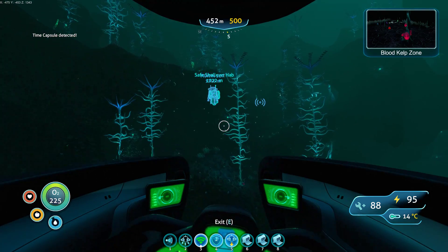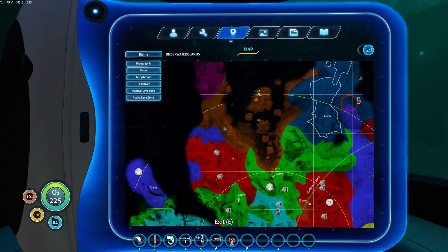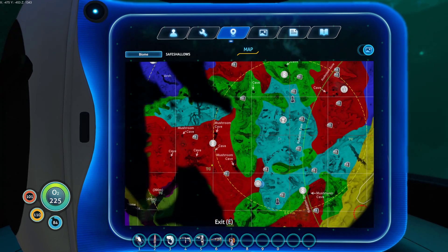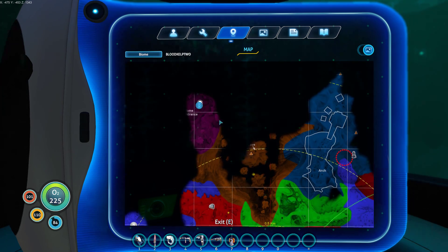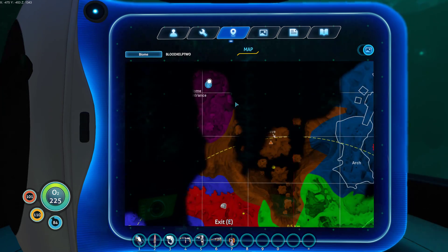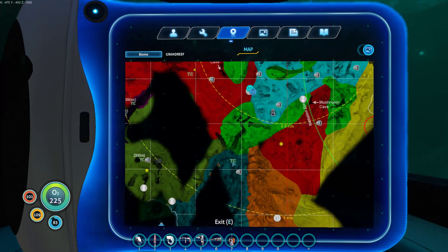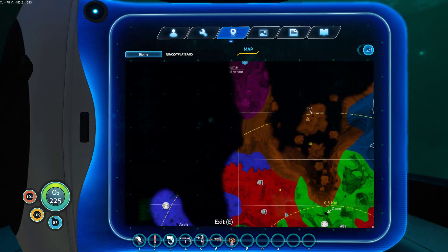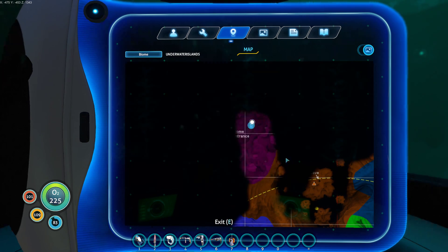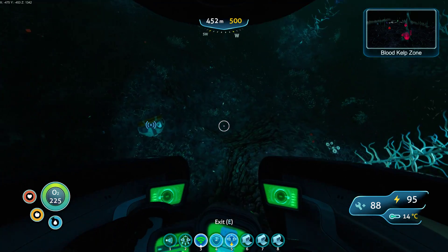Two time capsules detected. The map is supposed to show — the Biomap — it's supposed to show where time capsules are. That's the TC designations, like this: time capsule. But I think maybe some of the details on this map are either not correct or not up to date.